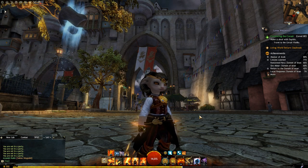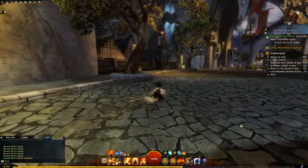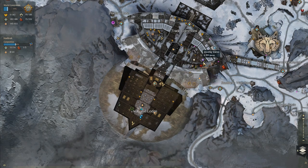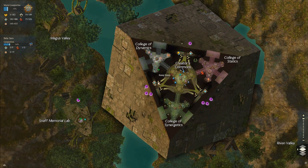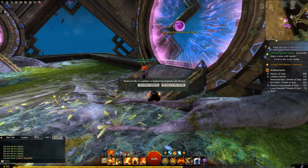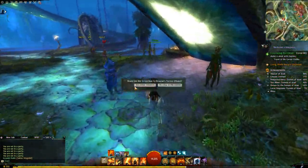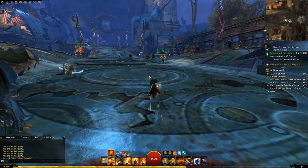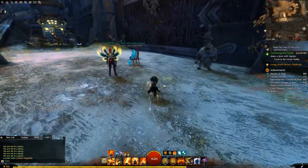We are going to be here in the human home instance in Divinity's Reach, accessible at this door right next to the Salma Waypoint. The Norn home instance is in Hoelbrak at the waypoint in the chat codes below. The Asura home instance is near the Maguuma Waypoint in Rata Sum. The Sylvari home instance is located near Ronan's Waypoint in The Grove, and the Charr home instance is near the Mustering Ground Waypoint in the Black Citadel.